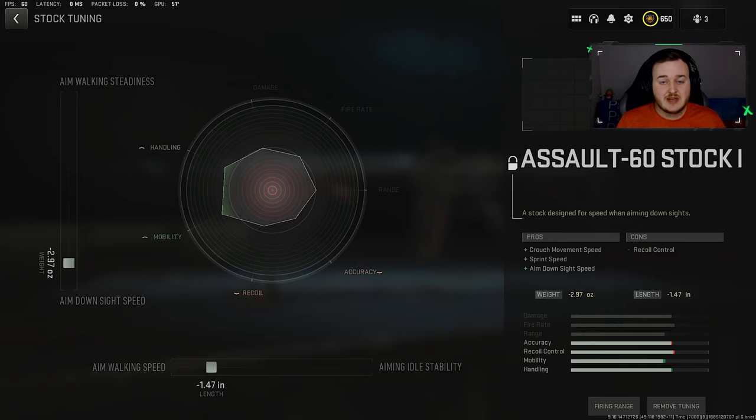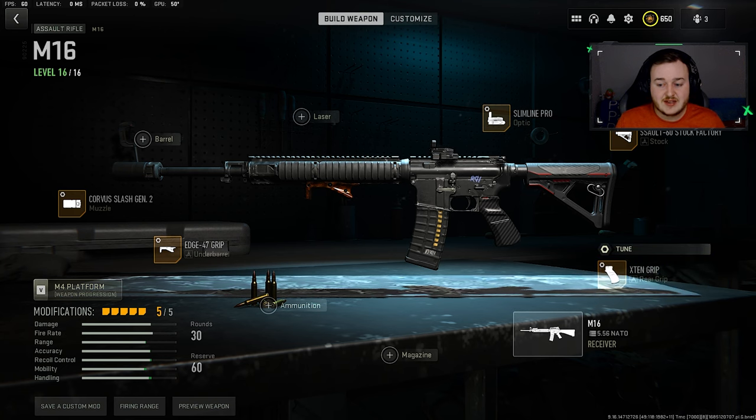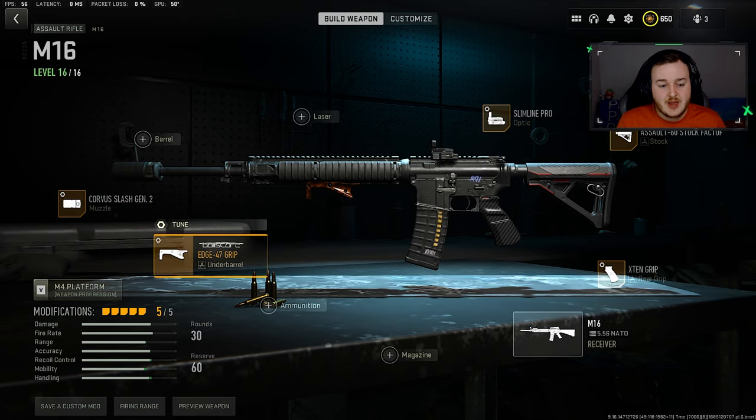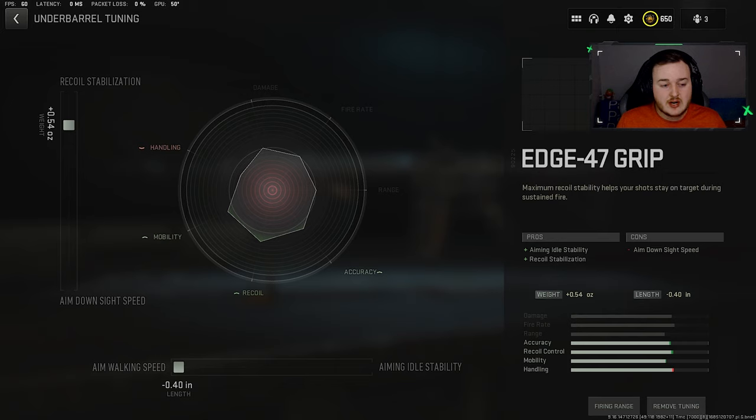For the rear grip tune, we're going to put sprint to fire speed at 0.26, giving us a little bit more handling. Then we have recoil settings at 0.68 to allow the M16 to be a little bit more calm and steady.